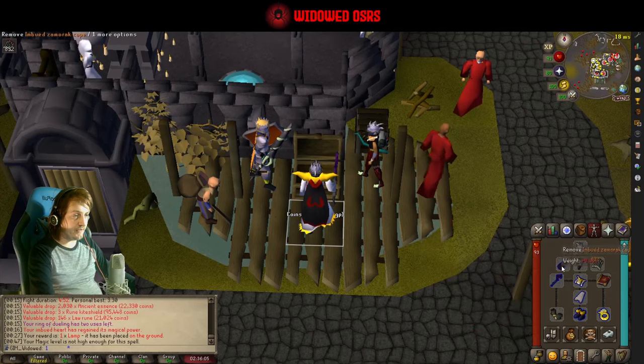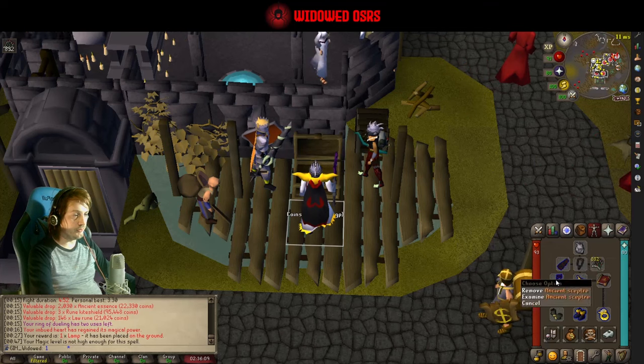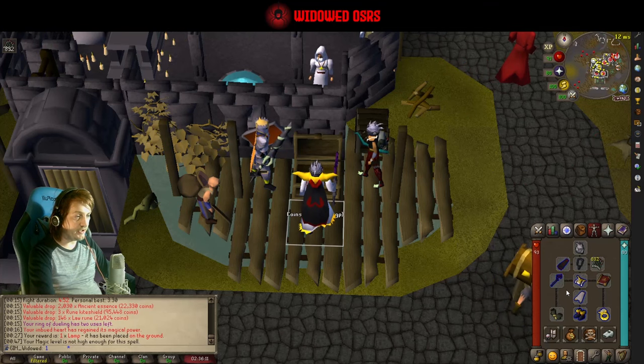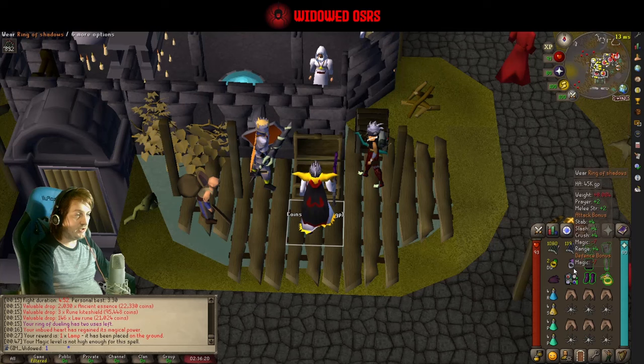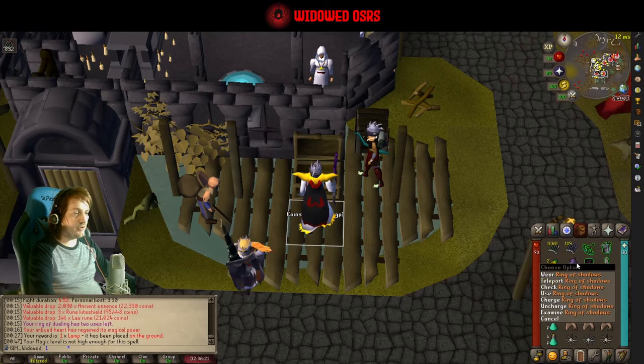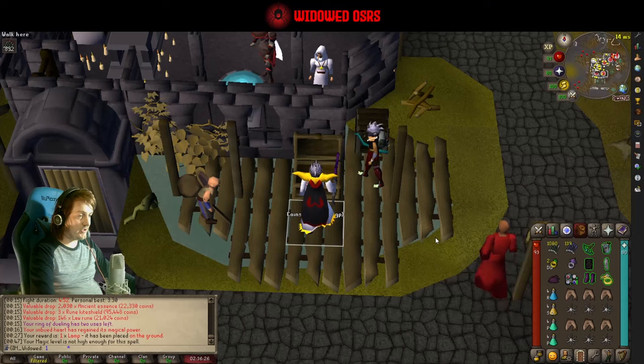I've got the ancient scepter. If you have never killed Muspah you won't have one yet because it's part of a drop from her, but the ancient staff is absolutely fine and just gives a bit of extra damage. If you don't have ring swaps, you can use the ring of shadows from Desert Treasure 2 if you have it. That is how I'm getting there, but I prefer the ring swaps because the extra accuracy is nice.